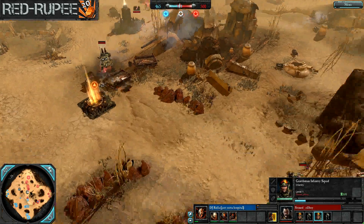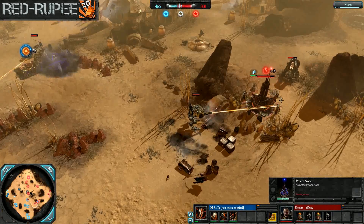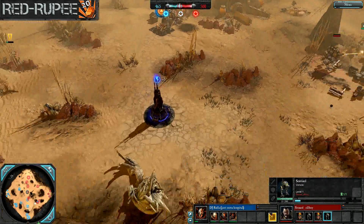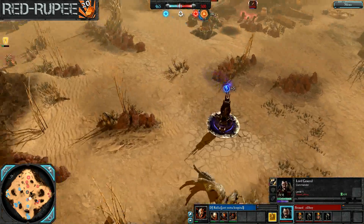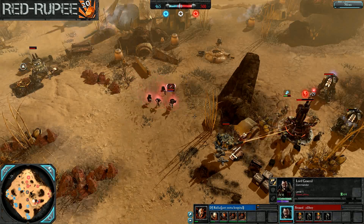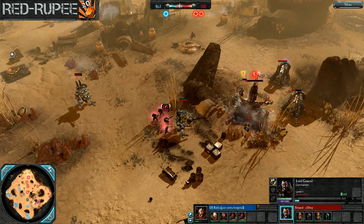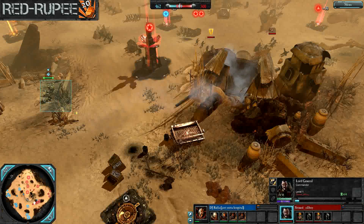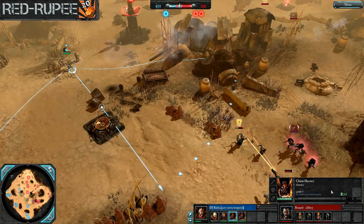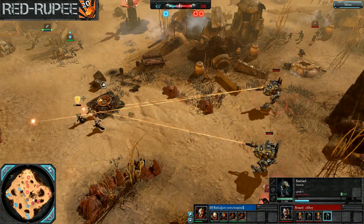No stomp upgrade on either Sentinel, so these Heretics are going to have kind of free reign to bash away at this power node. I don't know if they'll actually be able to take out the node before the Sentinel does too much damage. Lord General already upgraded with his grenade launcher — probably a good choice considering there are now two Havocs on the field. You can use Attack Ground with the grenade launcher if they're in the fog of war and you know where they're set up.